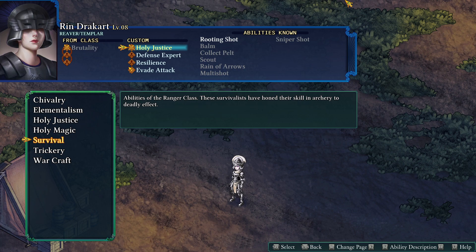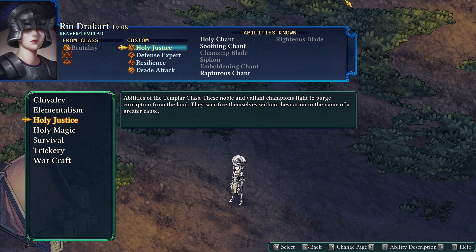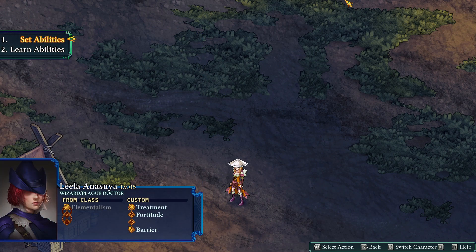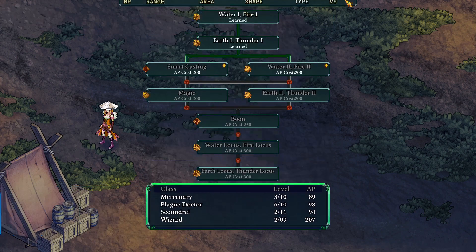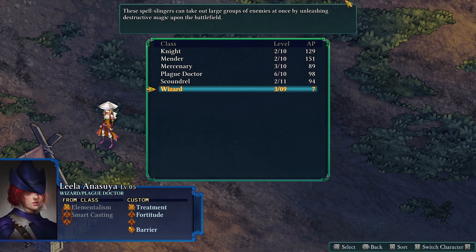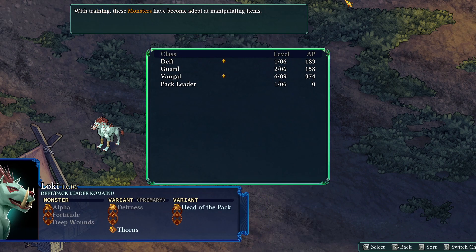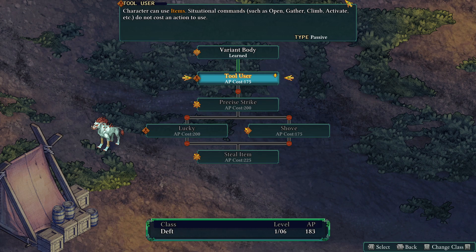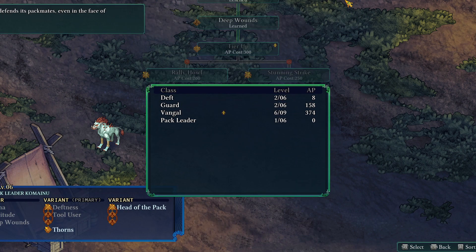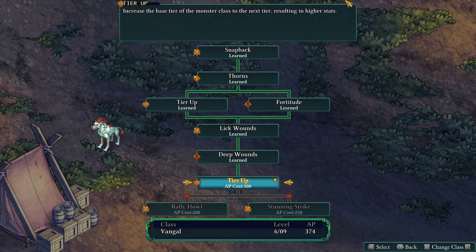He'll go Holy Justice. Wizard — we're upping that for some reason. I have to remember the smart casting; I haven't been using that. Deft — you have some skills. Tool user: character can use items, and situational commands do not cost an action to use. Very nice. He has Vangle — tier up. Nice.